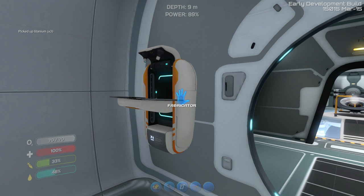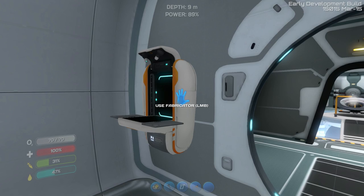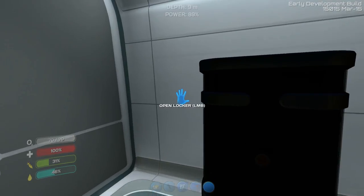The Cyclops also uses power, so we're going to have to replace that power eventually. In order to replace the power, we're going to need a power cell — two batteries and silicone. For batteries, we need three acid mushrooms and copper — that's no problem. One silicone? Yeah, one silicone. So we need three quartz basically. That's the hardest thing to get for it.